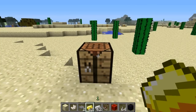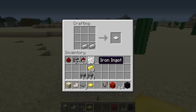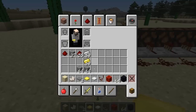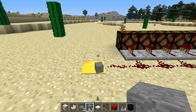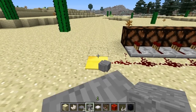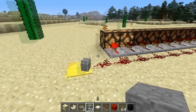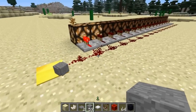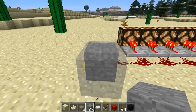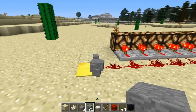There are also two new types of pressure plates. First is the gold pressure plate called the weighted pressure plate light. If we toss one item on, it outputs a signal strength of one. But as we add more items, on every fifth item on the light pressure plate it adds another block of signal strength — so every four additional items you get another redstone power level added to the signal.